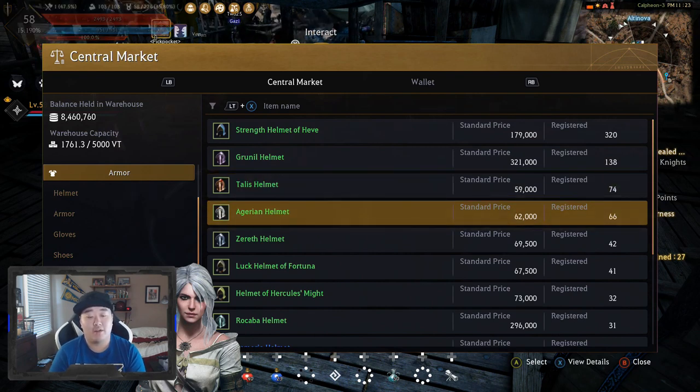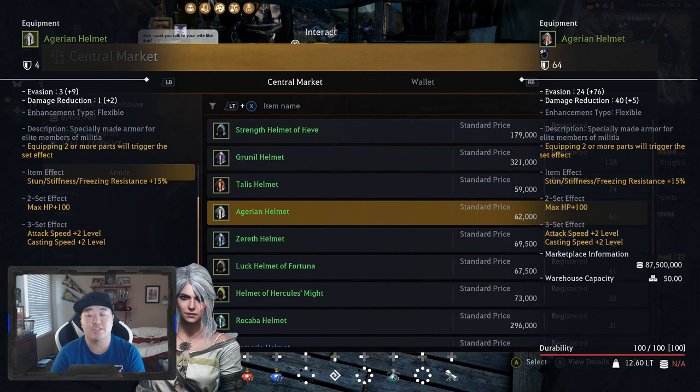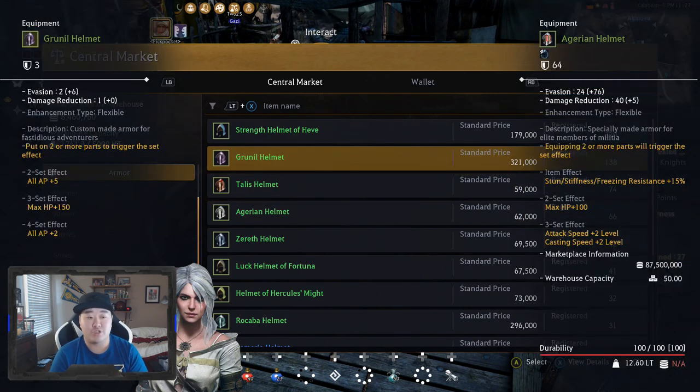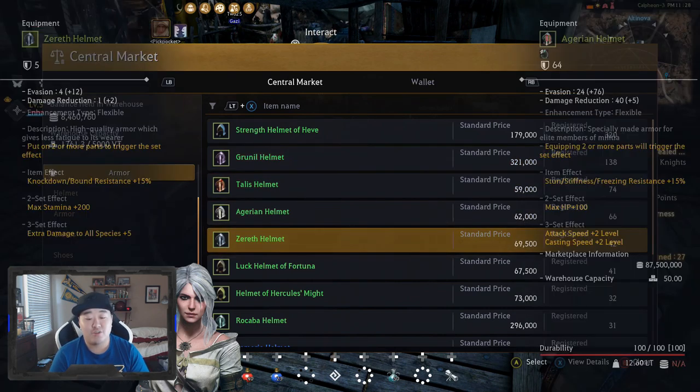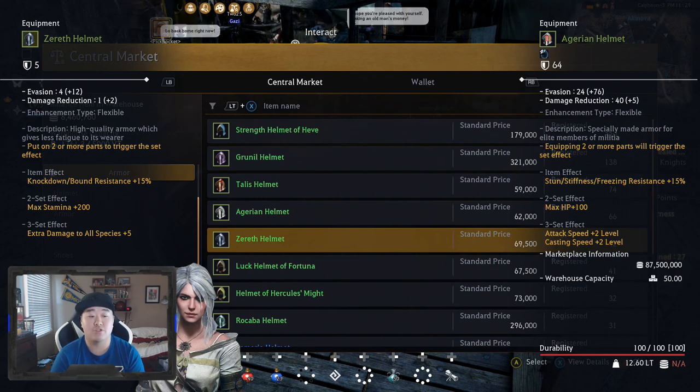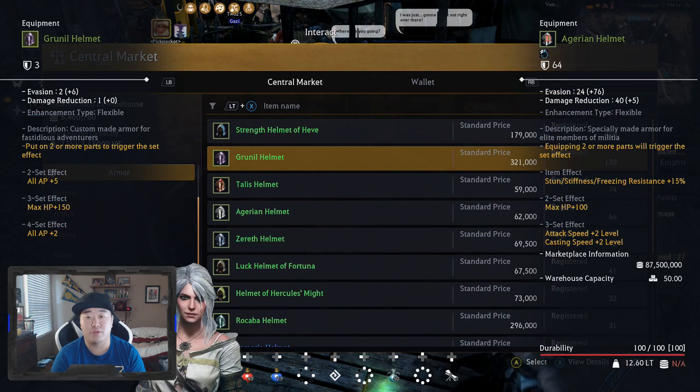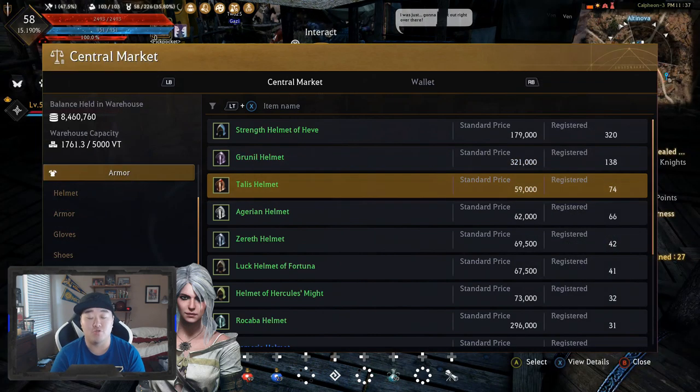Personally I love Agarian because it gives you attack speed plus two and casting speed plus two — it's the set I use on my Sorceress. But the set that's most recommended is the Grunal set. I actually went with Xerath for the extra damage to all species plus five, but Grunal is most universally suggested. It gives AP plus five for the two set effect, max HP plus 150 for the three set effect, and it's one of the rare ones with a four set effect of all AP plus two. You'll have to determine if the money spent on the fourth piece of Grunal is worth that plus two AP.